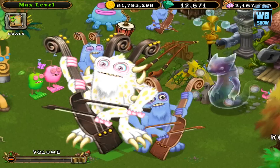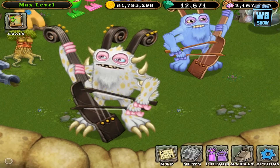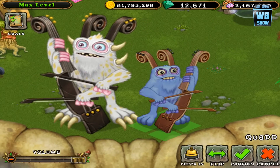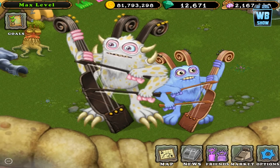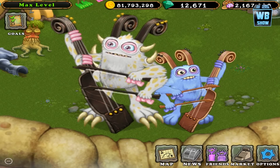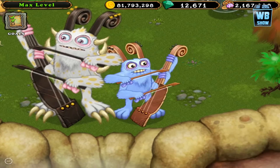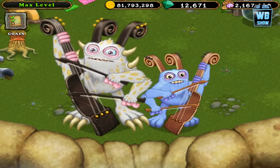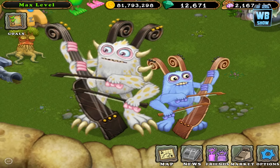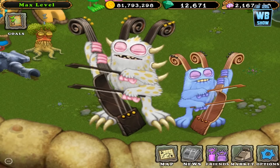There it is. You notice the beads — the gold stuff — it's gold on the one on the left, while it's black and brown for the one on the right. That is pretty much it for this video. That is My Singing Monsters — that's how you breed this monster for your game.